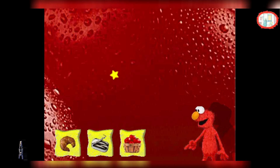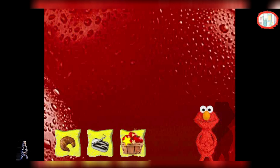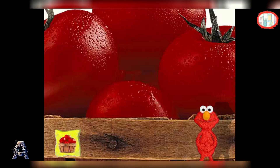Look at the little food pictures. Find the one that's the same food as the big one, and click on it. We're going to have to find tougher foods! You are very good at this!